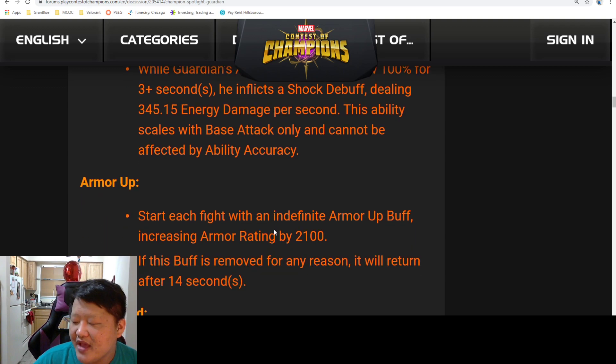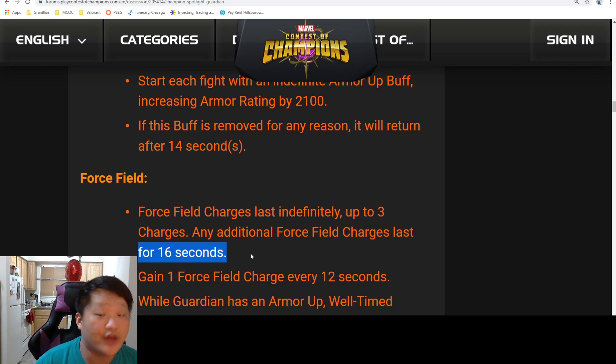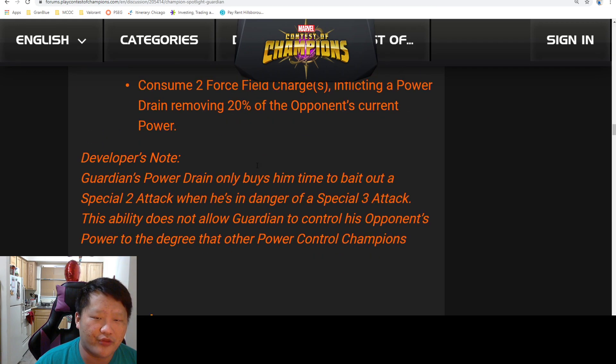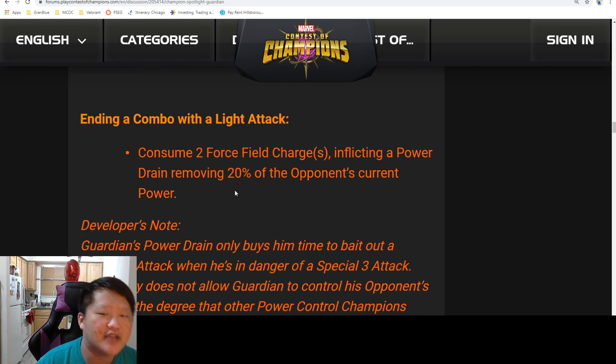So that's not the biggest deal. This is another form of shock damage, which is something we definitely need more of in the game because of nodes like Thunderstruck. The rotation seems pretty simple — you build up to a special 3 and then throw out a special 2 if you want really big special 2 damage.